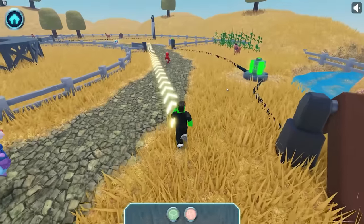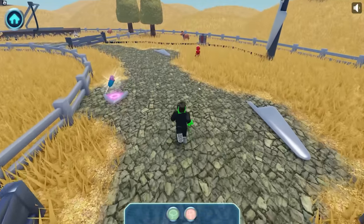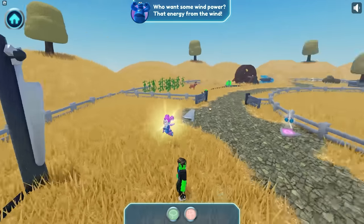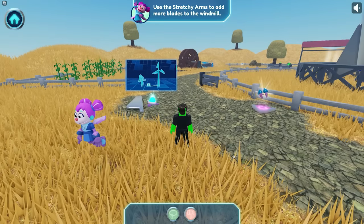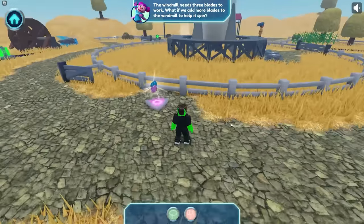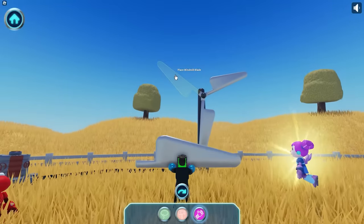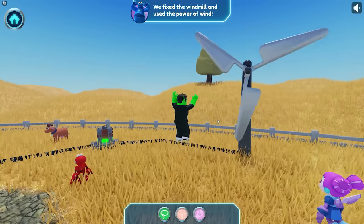We did it — let's keep going, we've got more problems to solve. Is that a windmill? Who wants some wind power? That's energy from the wind. We need to use the stretchy arms to add more blades to the windmill — it needs three blades to work. Stretchy arms help you reach things that are far away. Once all the blades are up, we can make wind! You solved the problem — we fixed the windmill and used the power of wind!